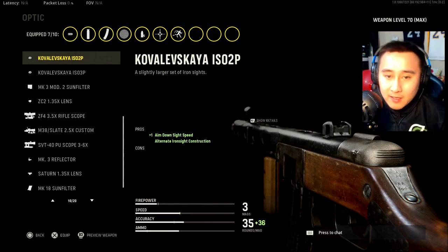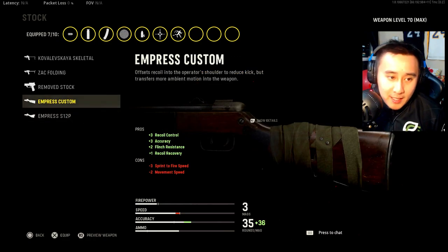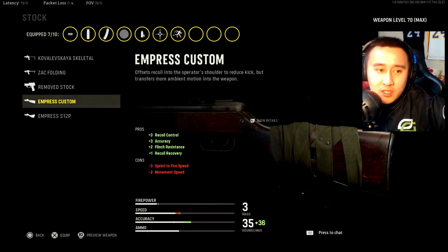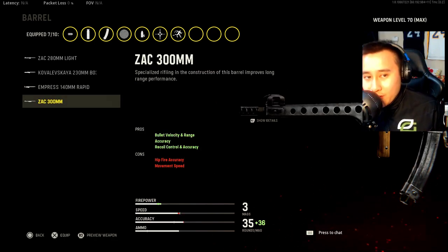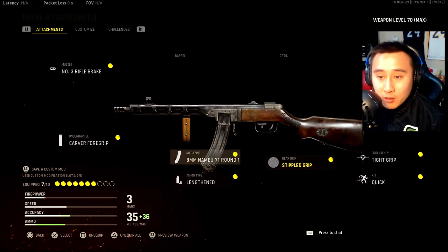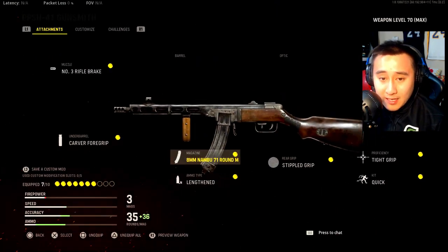For the stock, I tried all the attachments in the stock category and it just didn't feel right with the PPSH. I was honestly testing with the Empress Custom for most of the time, but the movement speed was a little funky, especially for an SMG. The barrels just didn't really feel true to the SMG for the PPSH, so I highly recommend this class setup. I really focused on recoil control and didn't want to sacrifice too much accuracy, movement speed, or ADS speed.